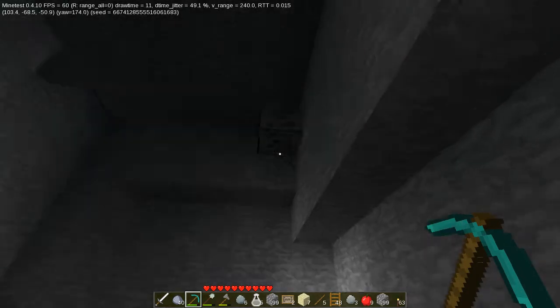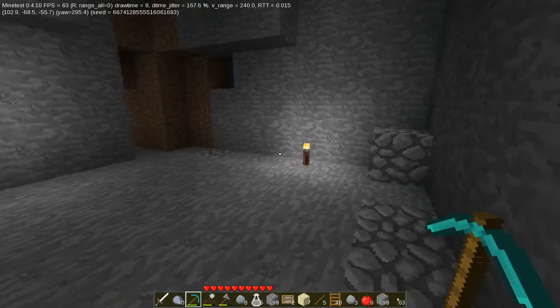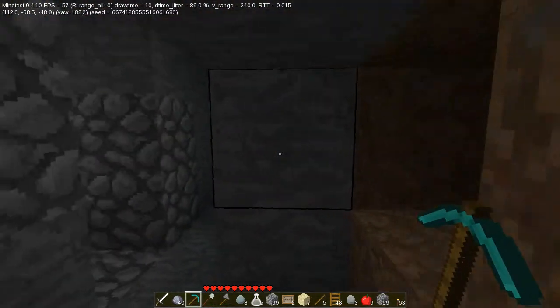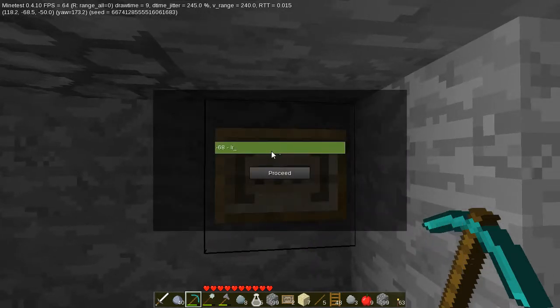124 diamonds — not too bad. So I'm going to go back and update my sign. I have found iron, copper, silver, both kinds of silver, tin, and diamonds. Woohoo!